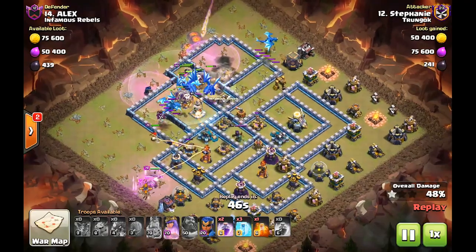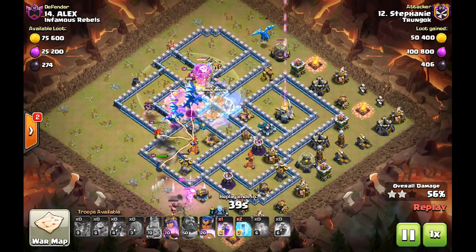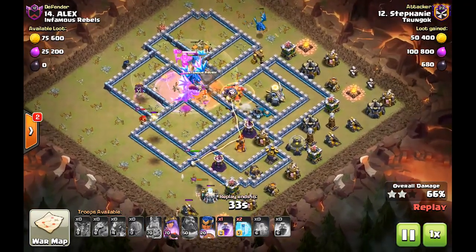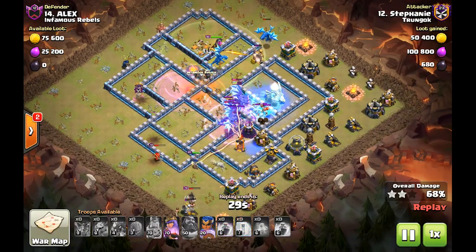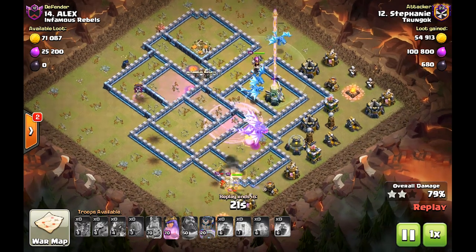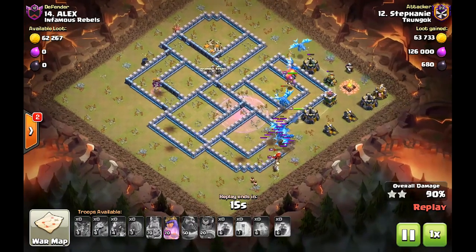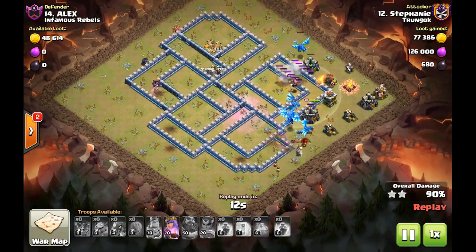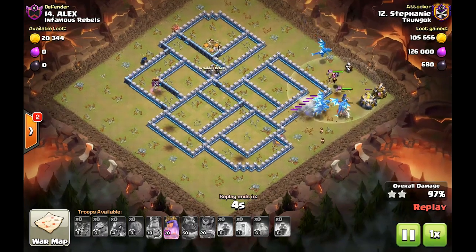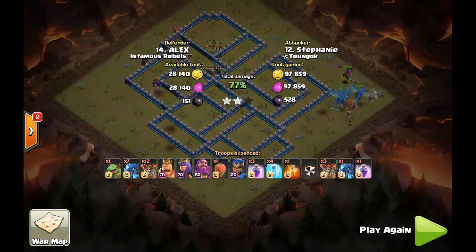It's very interesting that he decides to use the warden ability so early — in fact so early that it doesn't help with the town hall at all. And then with these compact bases it's really easy for the chains to get through the entire base. At 6 o'clock we have the RC, and she takes out the entire farm at the right hand side with her ability. We're left with all four heroes and like five or six e-drags, again crushing this sort of compact traditional anti-three-star base.